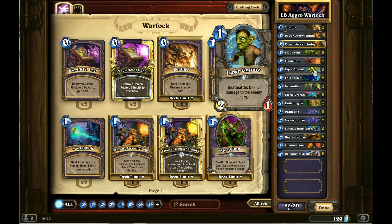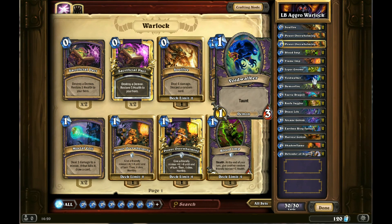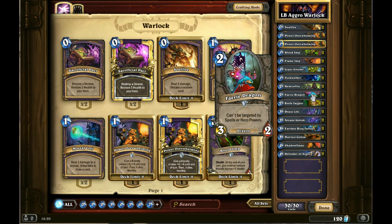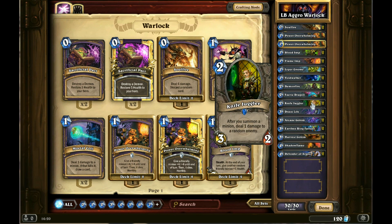With a good draw, this can present such pressure to your opponent in the early game that they will not be able to establish control. But should you have a bad draw, you can always gain some of the advantage back by sacrificing your health for card advantage with your hero power.